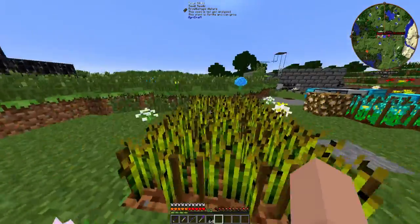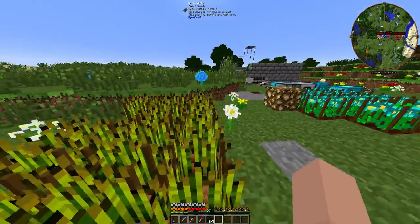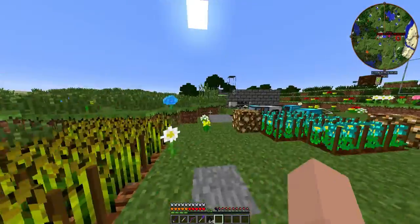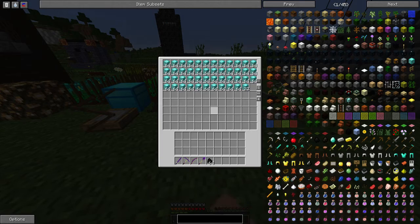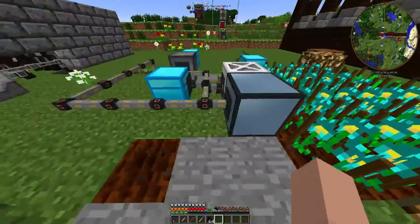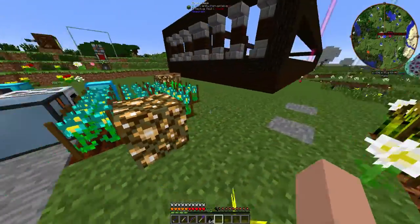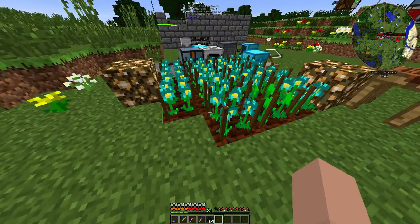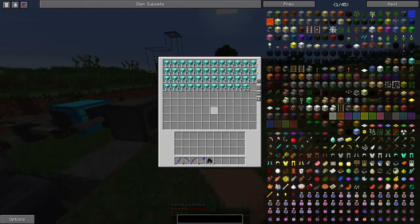Something else I've built were these two farms — these are just for everyday trading with the village over there, if I need emeralds or anything. Then we have my treasure, my precious. Maxwell in the FTB IRC chat showed me this trick: that in AgriCraft you could turn this on, and it's been going ever since.